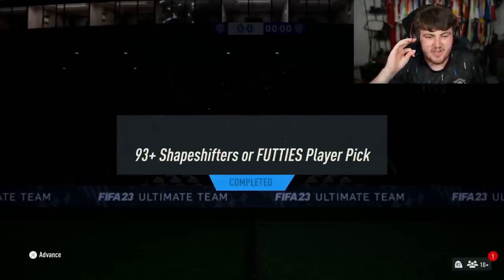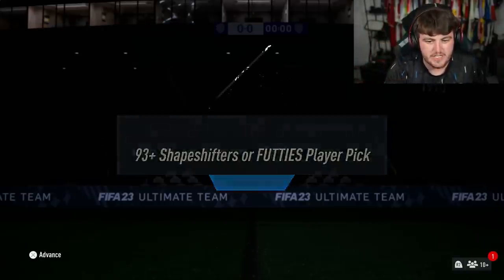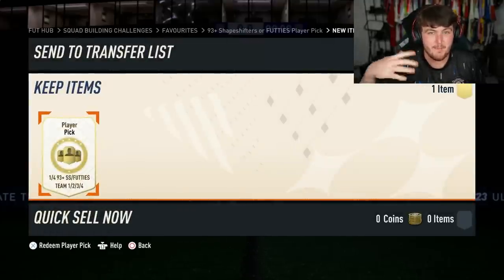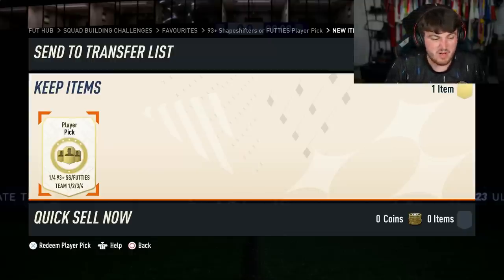EA re-released the 93+ Shapeshifter or FUT Birthday player pick. The only difference is that these now have Team 4 FUT Birthday players, so you can get Mbappe, David Alaba, and people like that. Not much has changed apart from that.